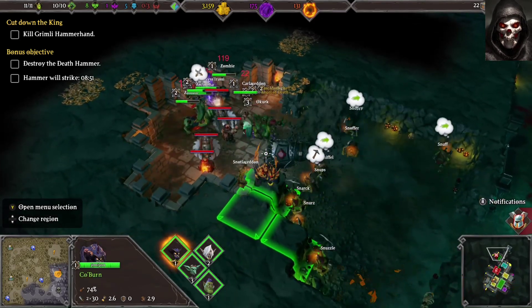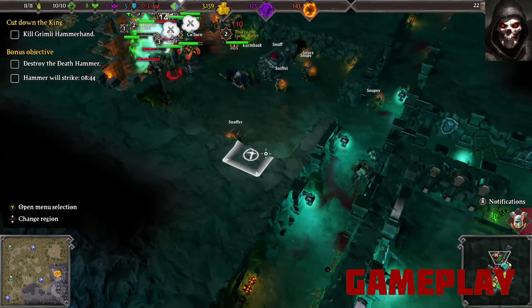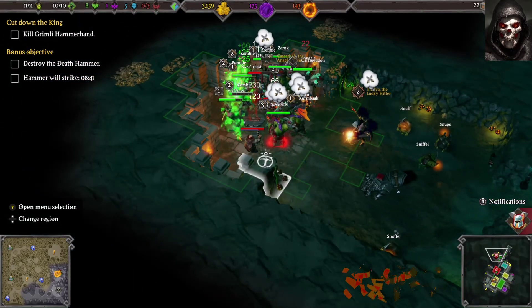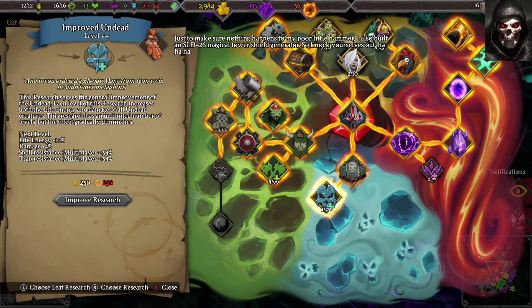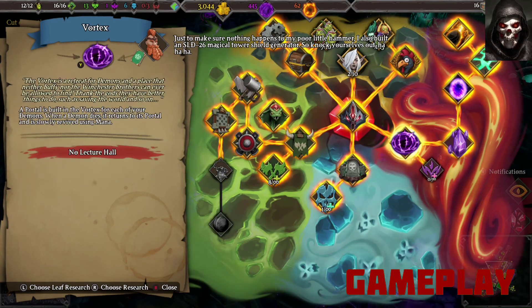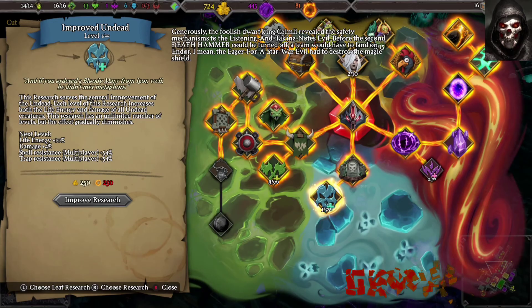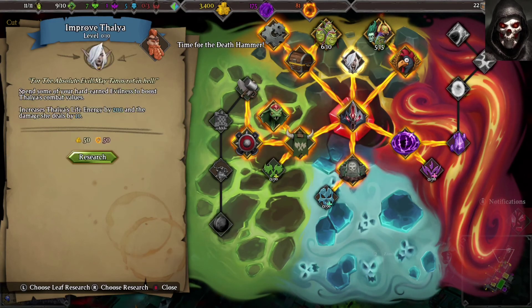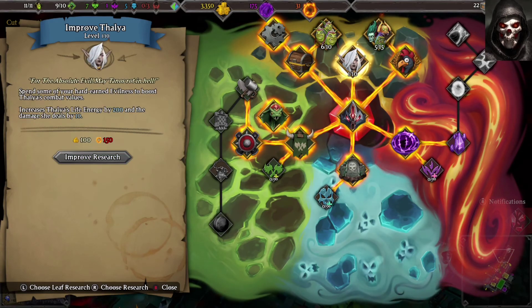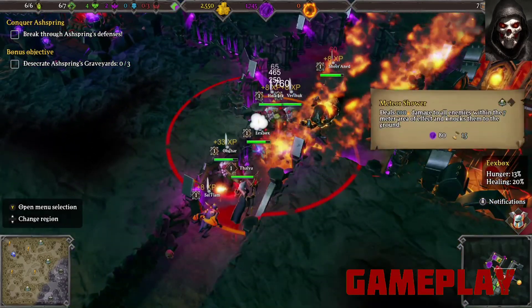Your dungeon will get attacked on a regular basis, so ensuring your dungeon heart is well protected is a priority — if it falls, it's game over. To fill your dungeon with defenses and build up your evil army, you need to progress through research. This comes in the form of a research web, with each node unlocked by spending the required amount of gold, mana, and evilness. Each node also has upgrades such as more health or damage for creatures, or increasing the army size. The research web also lets you unlock spells.